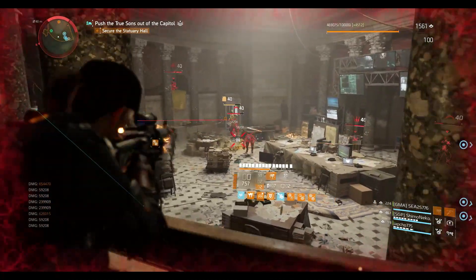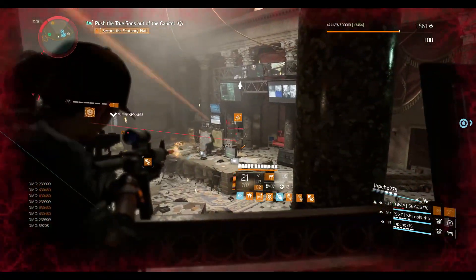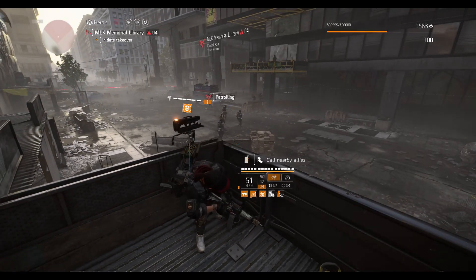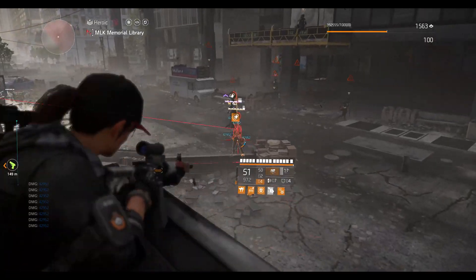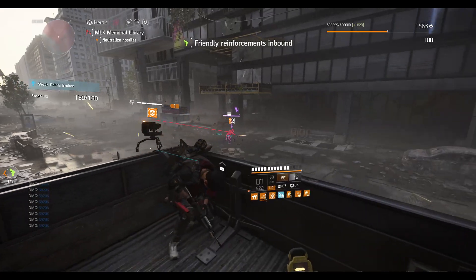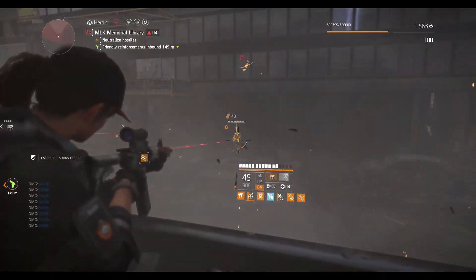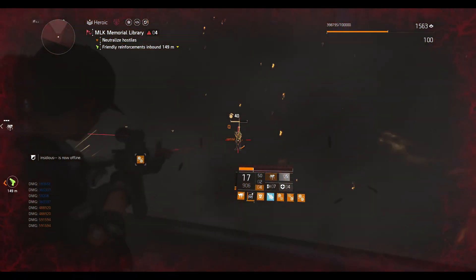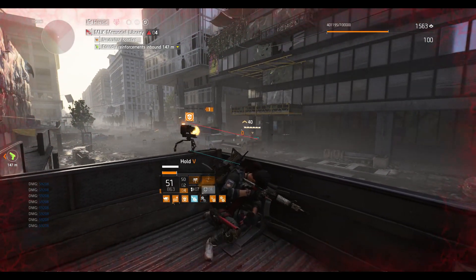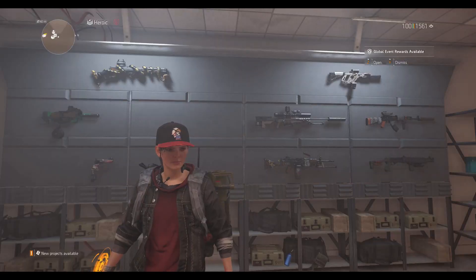I've seen glass cannon players go face-tank NPCs and a couple seconds later they're on the floor. What's the point of running a higher DPS build where you spend most of the time down and not doing damage? That's why this build is here — it's going to force you to stay in cover. If you're not in cover, you're not getting that damage. It's a hunker-down kind of build: stay in cover, clear the NPCs, and also buff your group.